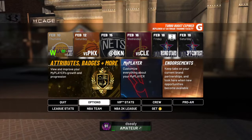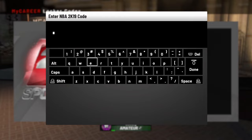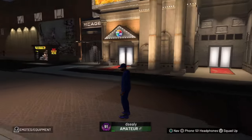Let's get started. To use it, you go over to Options, and you'll see the Locker Code section right there.